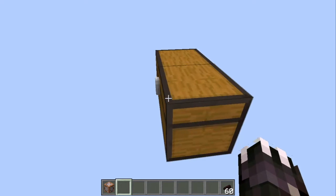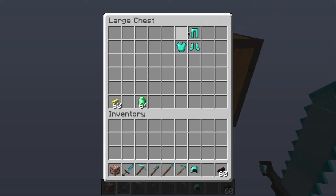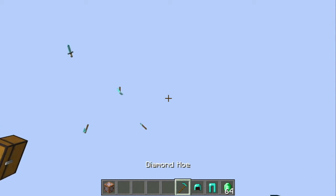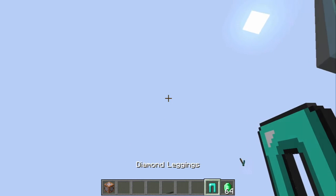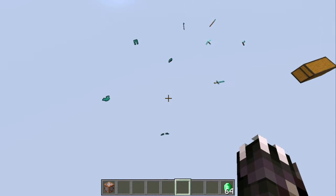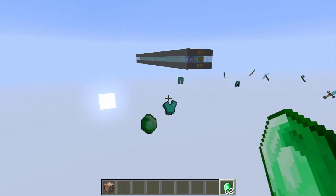Now we are going to be focusing on the ultimate armor. To craft it, you're going to need a bunch of emeralds. There is an ultimate shovel, an ultimate hoe, an ultimate pickaxe, an ultimate axe, an ultimate sword, as well as the whole ultimate set. Once you put all the items on the ground, you throw an emerald on top of each one and it will make them ultimate.